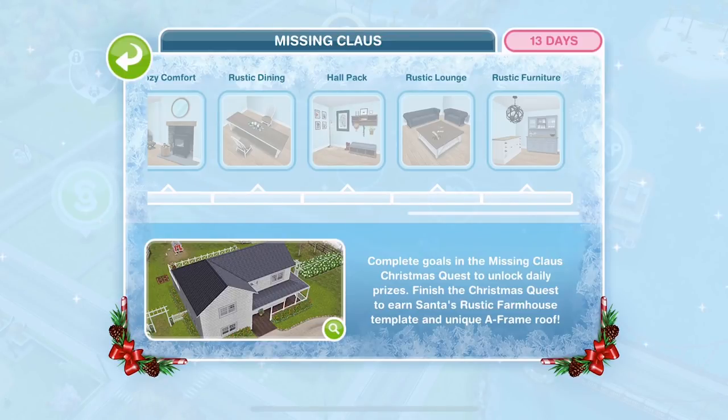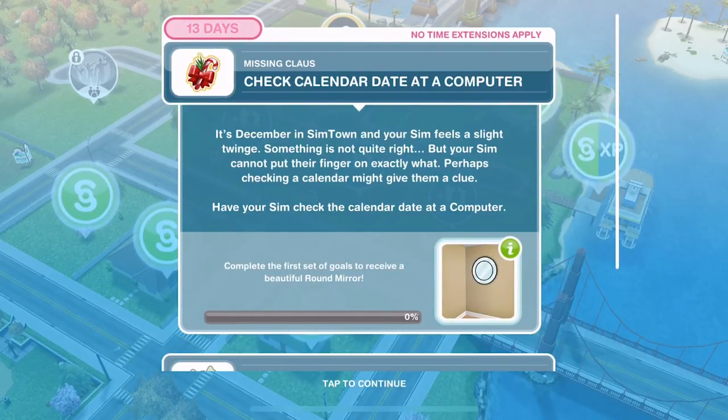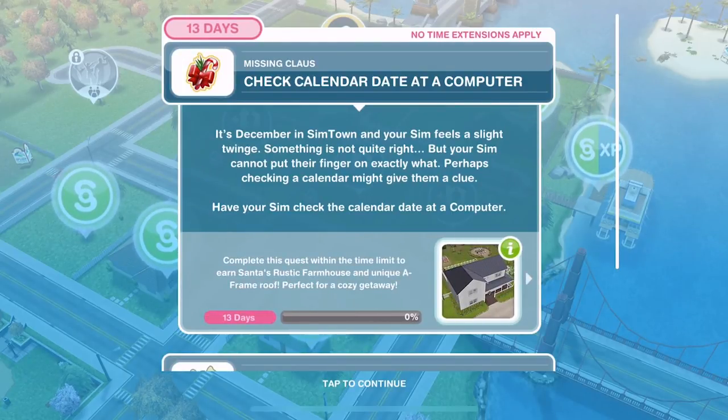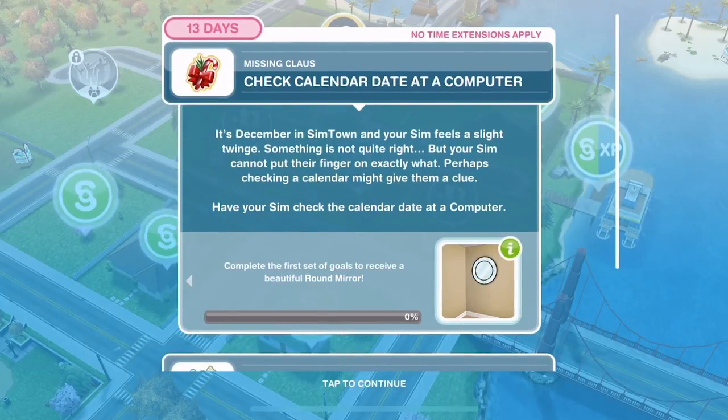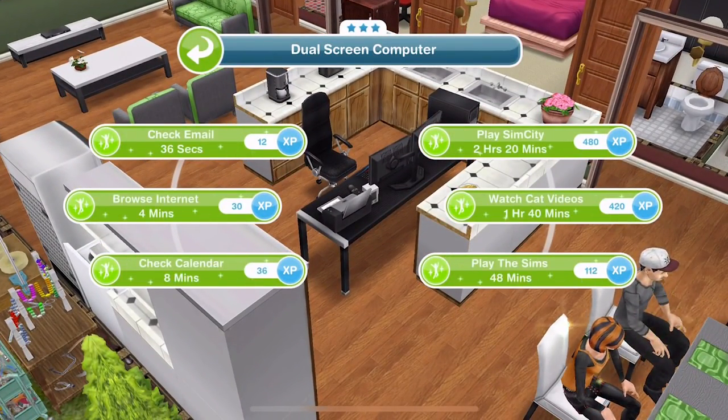Let's get started with the quest. The first thing we need to do is to check calendar date at a computer. It's December in Simtown and your Sim feels a slight twinge — something is not quite right, but your Sim cannot put their finger on exactly what. Perhaps checking a calendar might give them a clue. Have your Sim check the calendar date at a computer. You can see the first prize is going to be a round mirror. Click on a computer — check calendar is nine minutes.